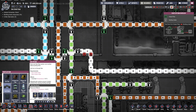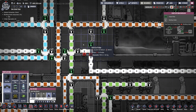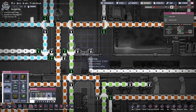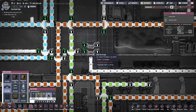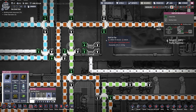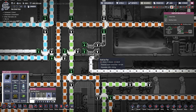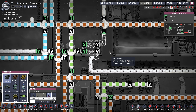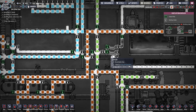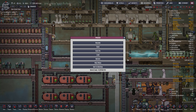I'll probably need a couple of bridges here just to join those together. I'll build two on top of each other — this will come in here and that will go in there, and these will both merge and go out. That should work.